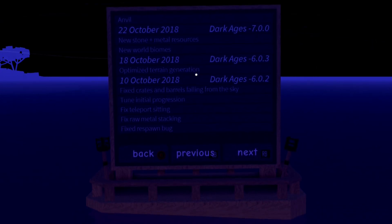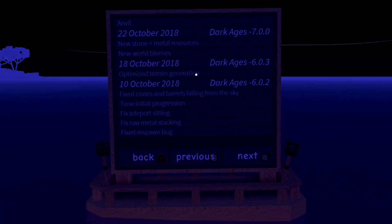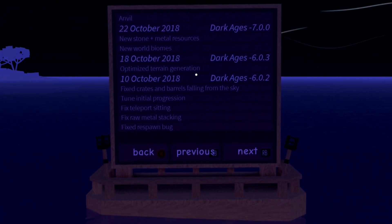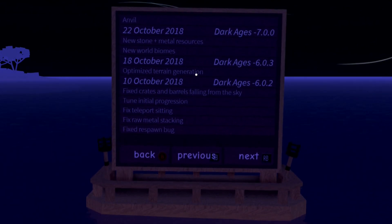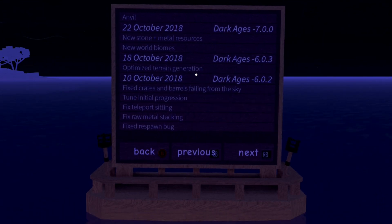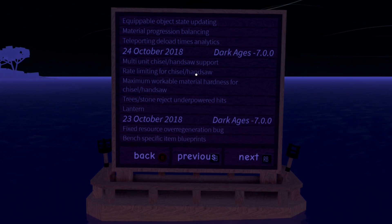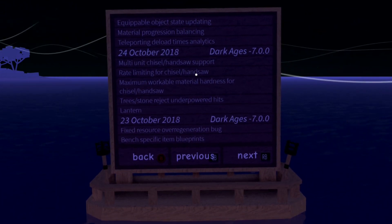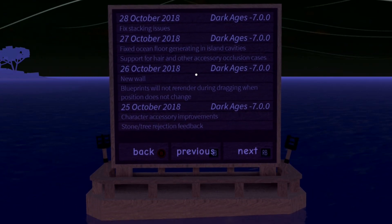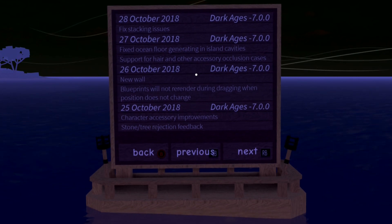Fixed raw metal stacking — yeah, you can get metal in this game. Actually, this game isn't Lumber Tycoon 3, this is going to be World Tycoon! New stone plus metal resources, new world biomes, optimized terrain generation, fixed teleport sitting and raw metal stacking. We've got stone, world biomes, raw metal stacking. It's crazy. Tree and stone reject underpowered hits, added a lantern — all this stuff I've not seen before. New wall blueprints won't render through dragging when position doesn't change, and support for hair and accessory occlusion cases.